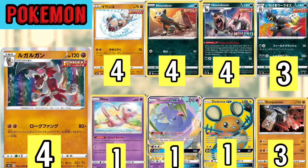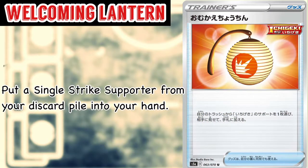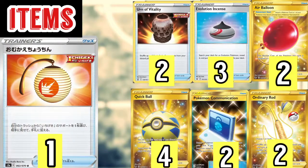That's basically the Pokémon line. Let's move on to the item line. The first card is Welcoming Lantern, a new card coming in Chilling Reign. It basically says: put a Single Strike Pokémon from your discard pile into your hand. We also play two Vitality Band — you get to shuffle two Single Strike Energy from your discard pile back into your deck, so in case you discard them you can easily recover them, which becomes fairly important in the mid to late game.